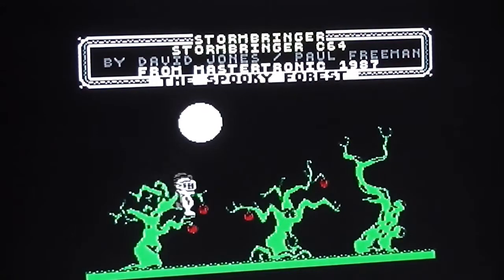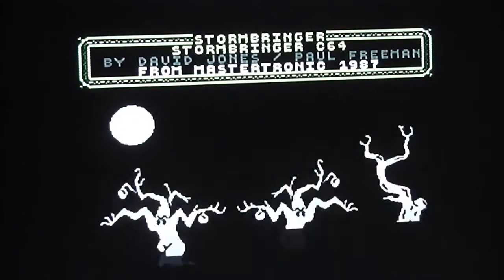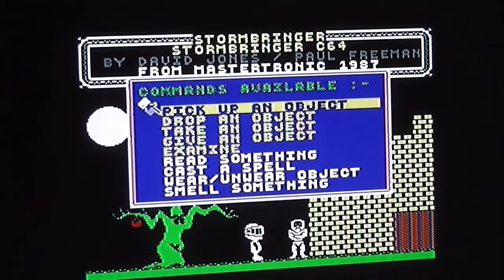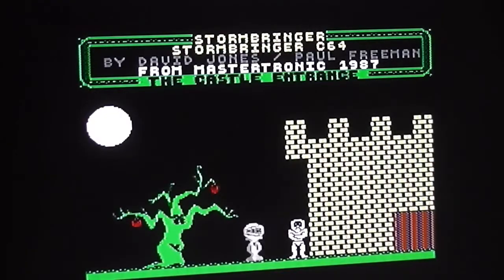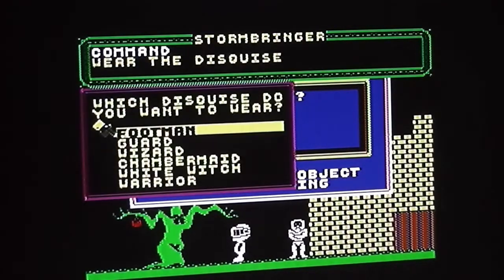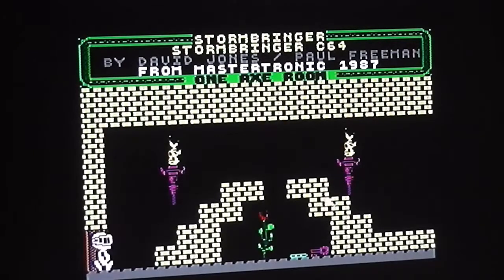I head over to the right-hand side of the screen through various screens that look almost identical. There's a well in one, more trees, and then we get to a castle with a guard - but he's not of any great consequence. I read the newspaper: a footman is required urgently at the castle, salary negotiable. So using the disguise I picked up earlier, I put on the disguise of a footman - which doesn't make me look any different, but it does let me get into the castle and progress further.